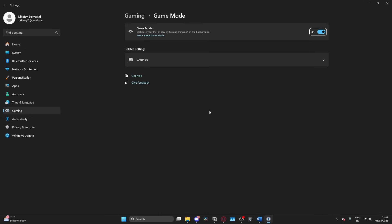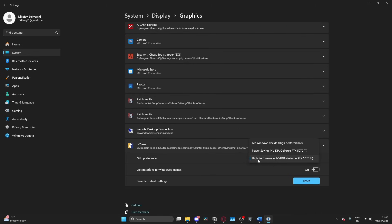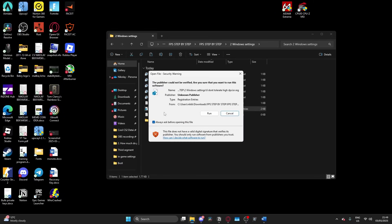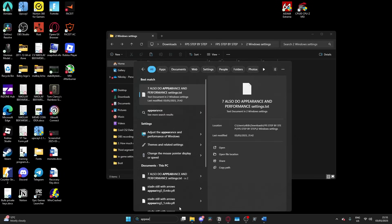For number five, you want to turn game mode on, and you can also go into graphic settings and add your CS2 executable file, which should be in the directory shown on your screen. After you have selected it, you can choose the GPU preference and set this to highest GPU performance. Number six is a registry edit that basically makes your GPU more active to reduce the power-related latency you have when it wakes up.